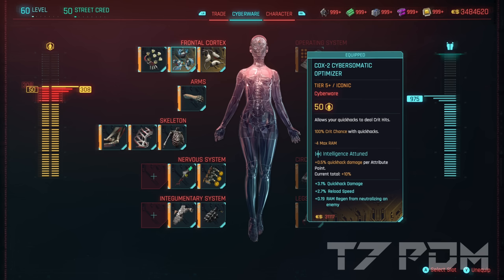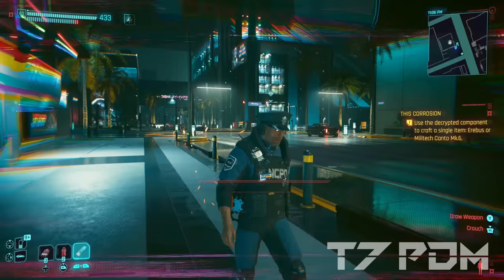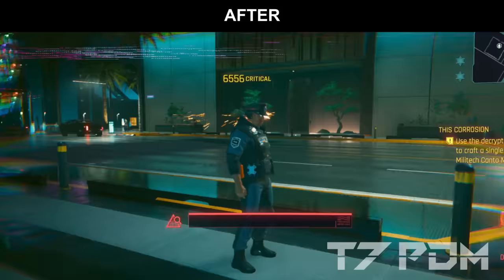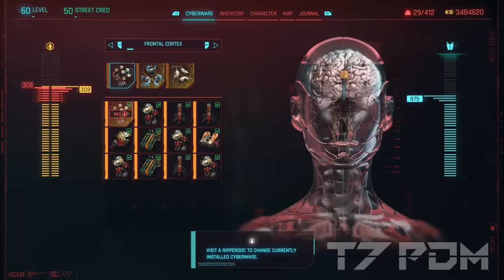To get the most out of your Netrunner build, you definitely need the Cox 2 Cyber Somatic Optimizer. This still gives you 100% guaranteed critical damage for all your quick hacks; however, the additional 1000% quick hack damage that was only triggered by Synapse Burnout was patched in patch 2.02. So it's no longer possible to get over 75,000 damage — after patch 2.02 you'll get around 7,000–10,000 damage on average, and with a maxed out queue around 20,000 damage, which is still plenty. Instead of the Iconic Ram Manager costing 40 capacity, it's completely sufficient to use the normal Ram Manager, because Axolotl will remove its entire cooldown anyway — the only difference between the two is slightly reduced cooldown, which Axolotl eliminates regardless.